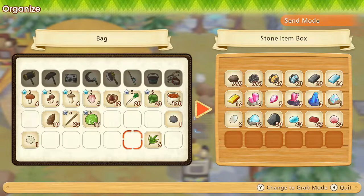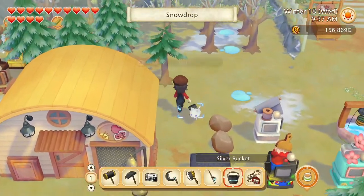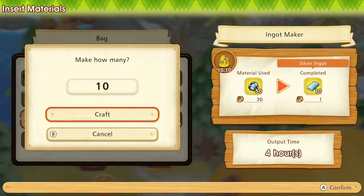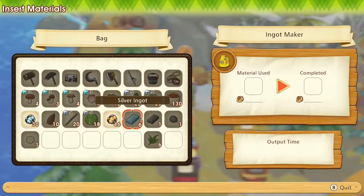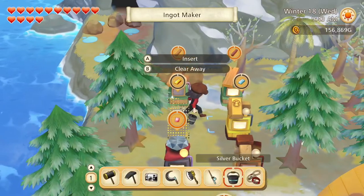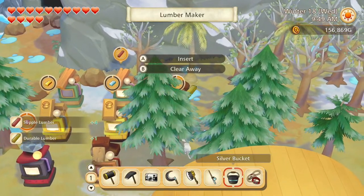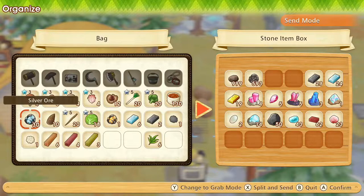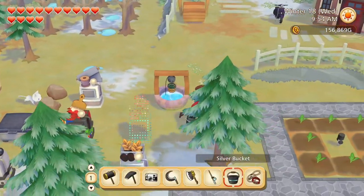Put away the ore. Let's go see the ingot maker situation here. We can make more silver ingots and put some gold in here. We do need to go mining for more, but that's a start.